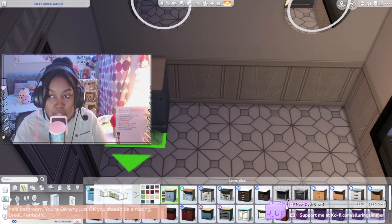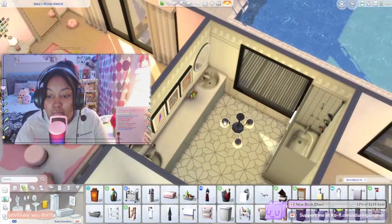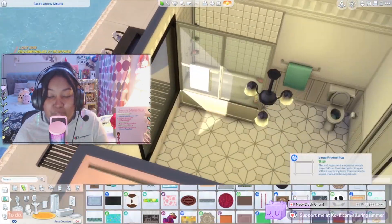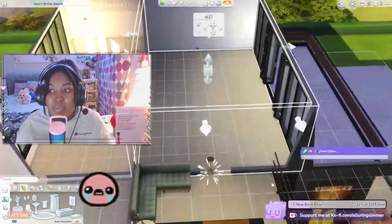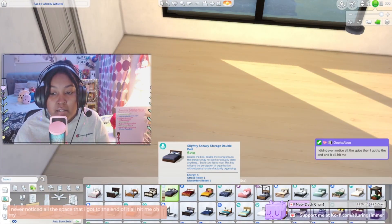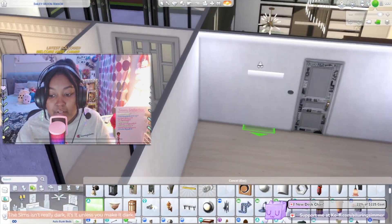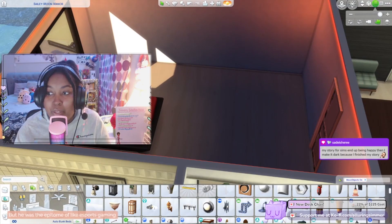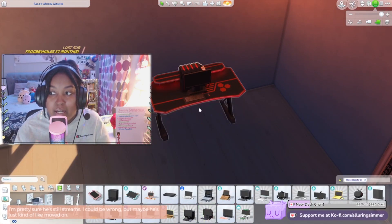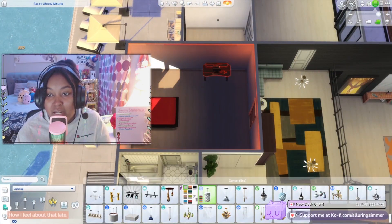This is the second main bathroom with a shower, toilet, and I did double sinks and double mirrors. In my mind the sim in the pink room and the sim in the red room would be dating or at least very close friends, so sharing a bathroom makes sense. The third sim has their own ensuite in the master bedroom, which you'll see in a moment.